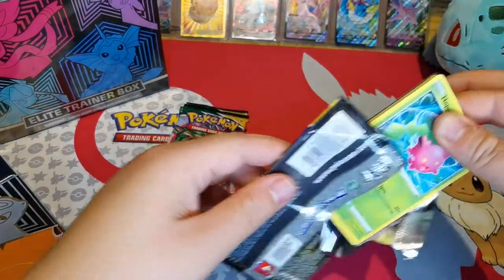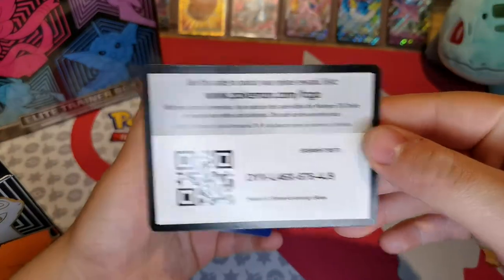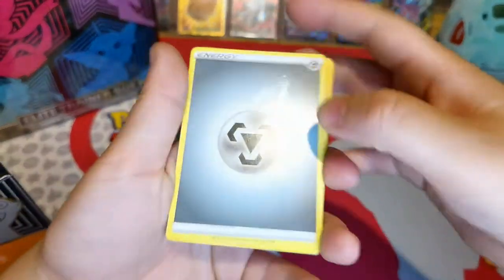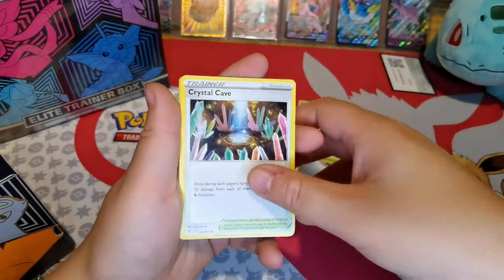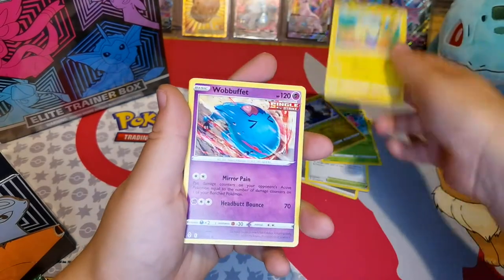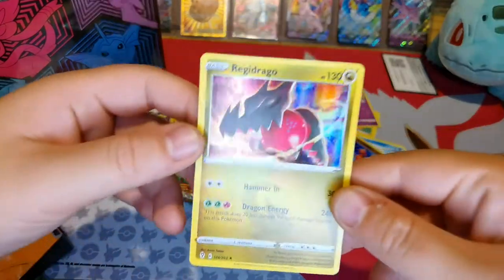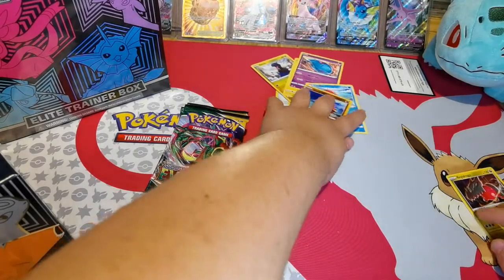But I really want to get the Sylveon. There's the code. So there's the energy. Crustle, Rescue Carrier, Crystal Cave, Hoppip, Dino, Mareep, Wobbuffet, Love Disc, Galarian Zapdos — Reverse Holo — and a Holo Red Stoutland.